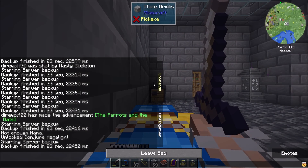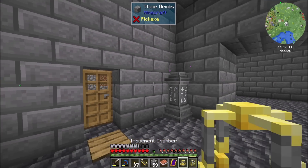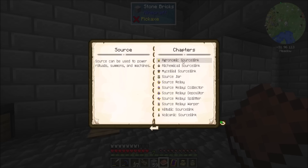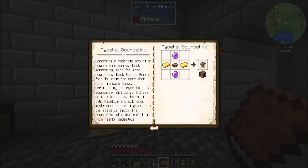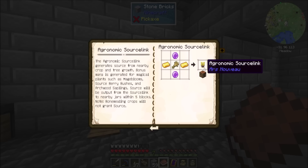One of the things we need to get going is a source of source. Source is a material resource that you can get through many different ways in the mod - basically it's like concentrated magic. You can check out the source chapter here - there's a bunch of different ways you can get it. Consuming potions will generate source, nearby food generating more for more nourishing food. Most of them need a source link, though. One of the earliest ones we want to get is the agronomic source link, and the way this works is anytime there's a nearby tree or crop growth, it'll generate some source.